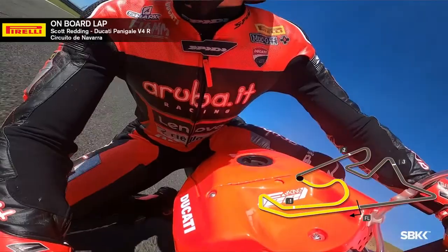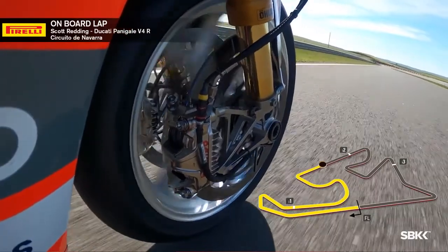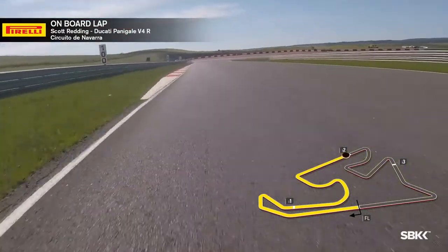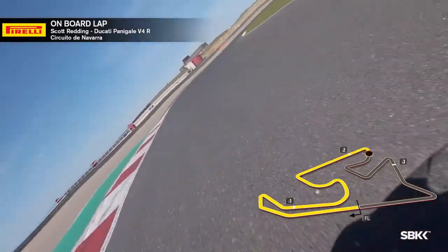Turn eight is again a first gear corner, quite slow. Now you get somewhere where you can actually relax on this circuit — the back straight — finally getting down to fifth gear. Then it's another really hard braking zone, which could be a very good opportunity for overtaking in the race.